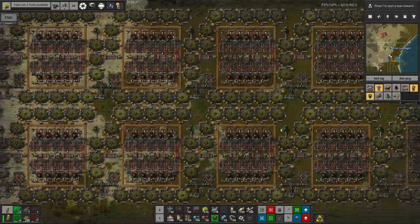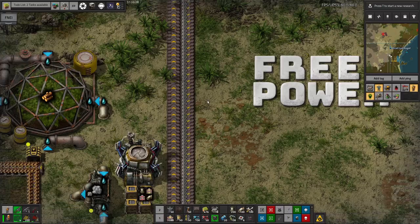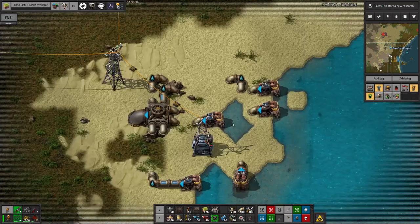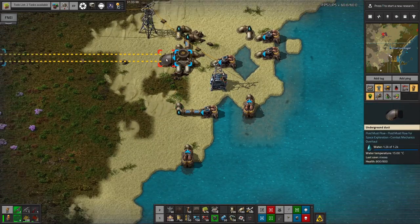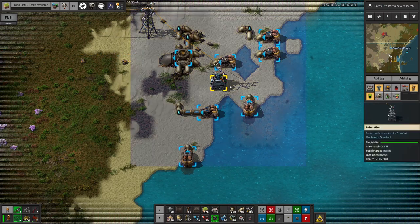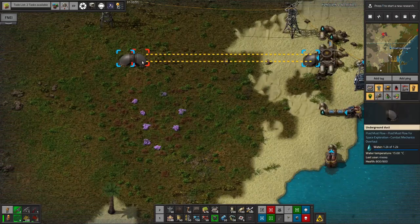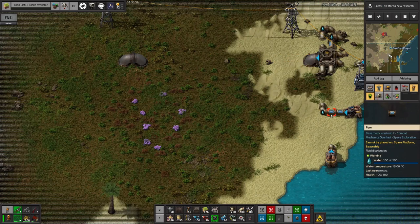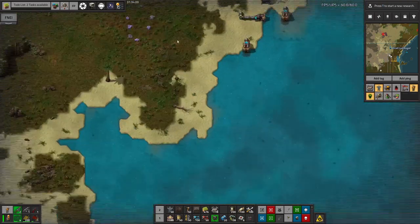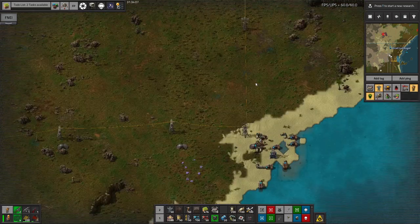It runs all the way across here and this is a system that essentially gives us - as the label up here says - free power. We have a water input over here that pumps water out of the lake and into this giant duct. All of these pumps are pumping into the single duct intake, which takes the liquid and puts it into the duct. These can now flow enormous quantities of water - instead of 100 per pipe section, there's 1200 per pipe section - allowing much greater flow throughput and transport fluids long distances with much lower drop off.